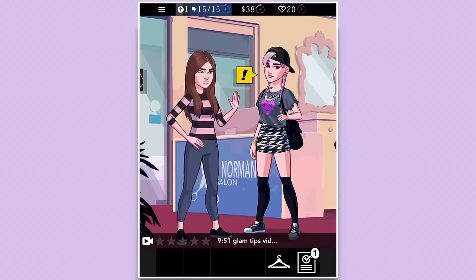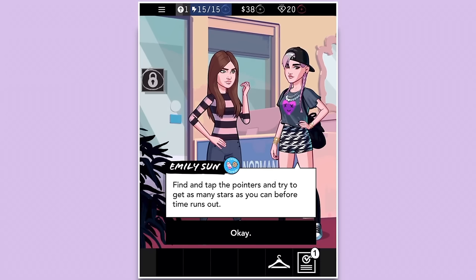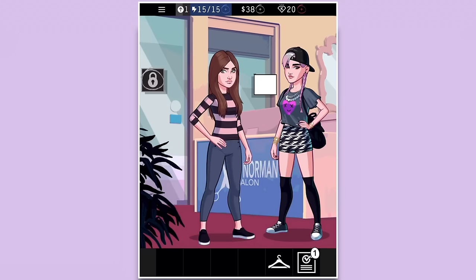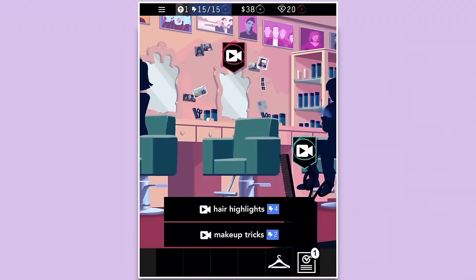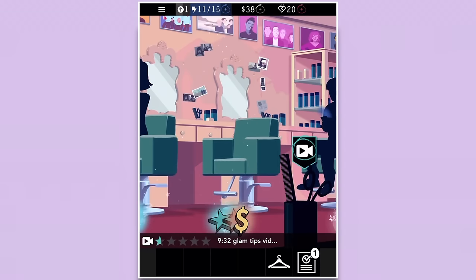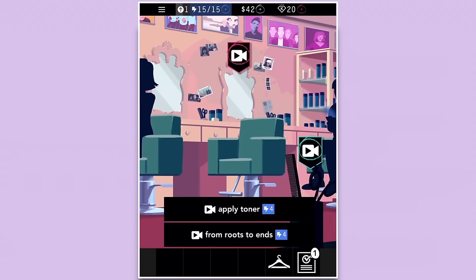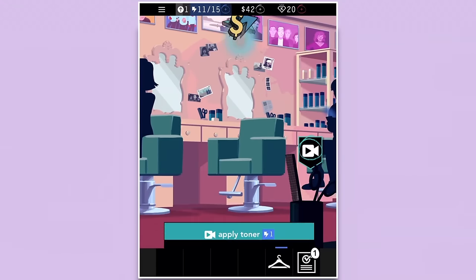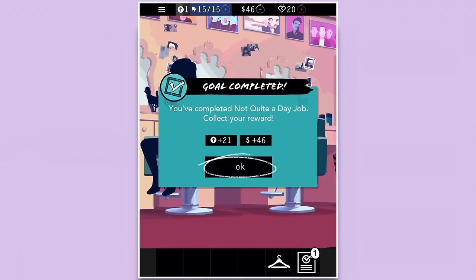There are a lot of loading screens. Okay — 'Glam Tips Video! Find and tap the pointers and try to get as many stars as you can before time runs out.' We have nine minutes. Let's go ahead and do hair highlights — collect those rewards — and then apply toner. The stars build up. 'You've completed Not Quite a Day Job — collect your rewards!'